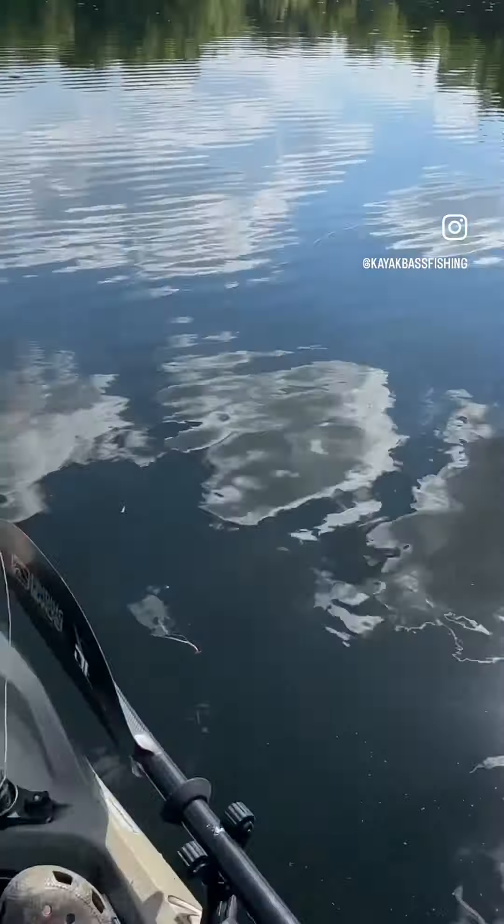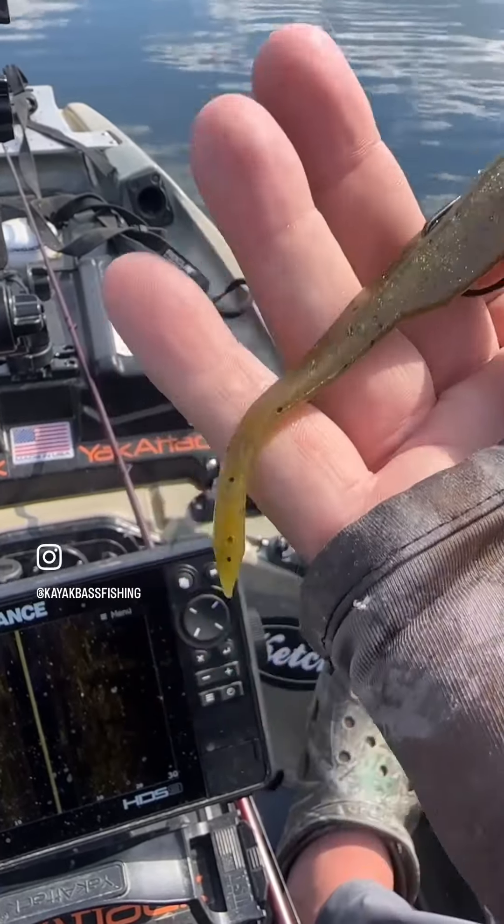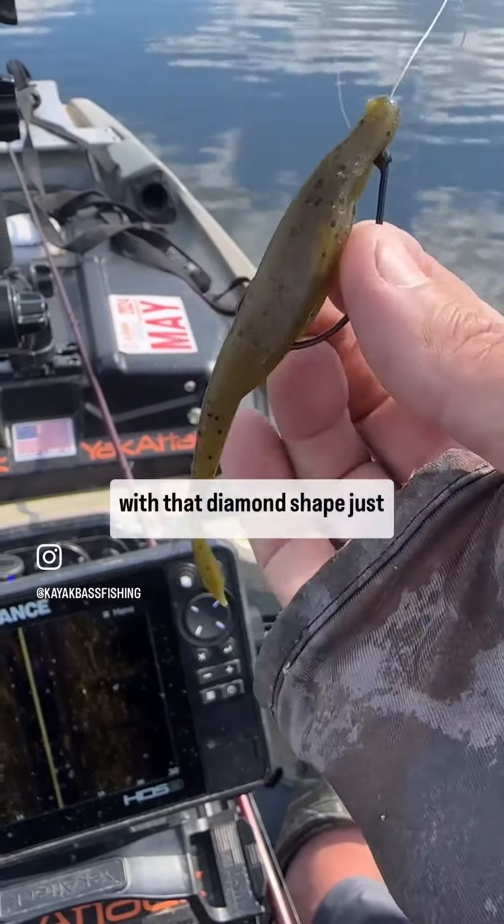It's got the weight of a Senko — it's called the D-shad from Yamamoto — but it's got the shape of a fluke, and this tail with that diamond shape just really darts.